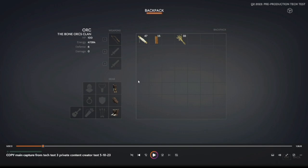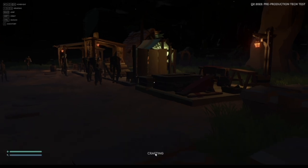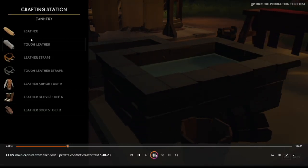Moving on to the last crafting station — the tannery. This is where you bring animal parts and sinew to make things like leather, tough leather, leather straps, and tough leather straps.